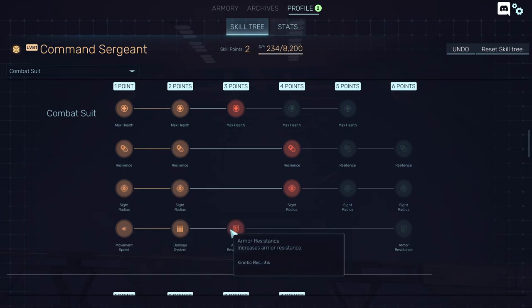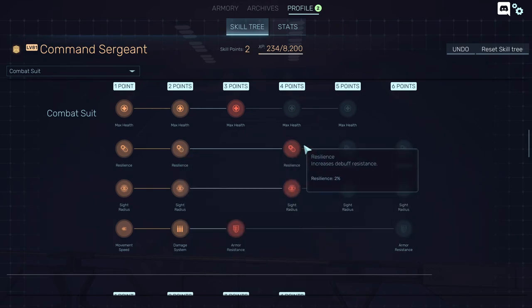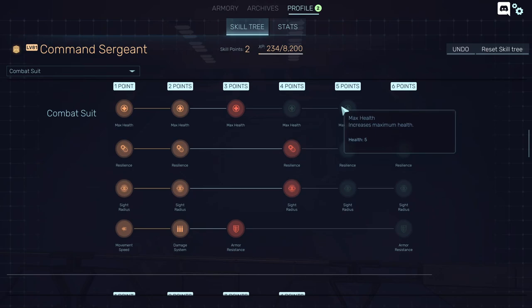Damage, 1% speed, 2% damage — kinetic armor is really good. Sight radius and also resistance: that means you won't get cut, you won't get exposed, you won't get weakened. You won't get as many debuffs from enemies that might also kill you. Most of the time you'll die because you got bleeding or something else that reduces your health.